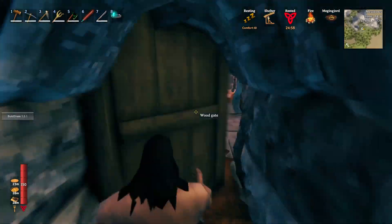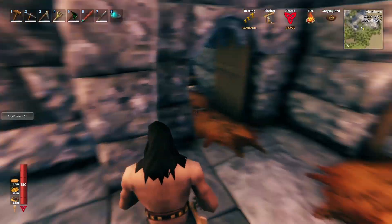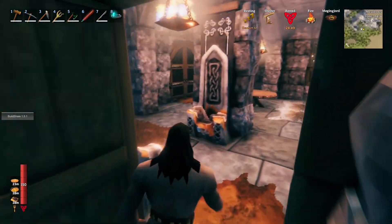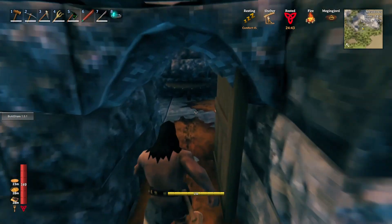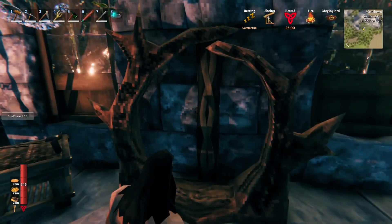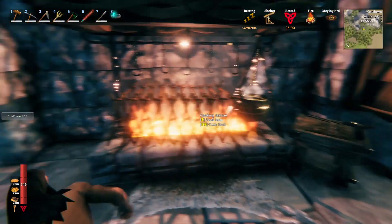If we're walking through the base and we lose max comfort, the timer will start to drop down. But as long as we maintain that resting buff we'll be fine. My timer could drop down — I could stay in here for the next 10 minutes doing whatever, putting the rested buff at like 15 minutes — it doesn't matter, because as soon as I'm ready to leave the base, boom, I'll hit max and it'll immediately jump back up to 25 minutes.